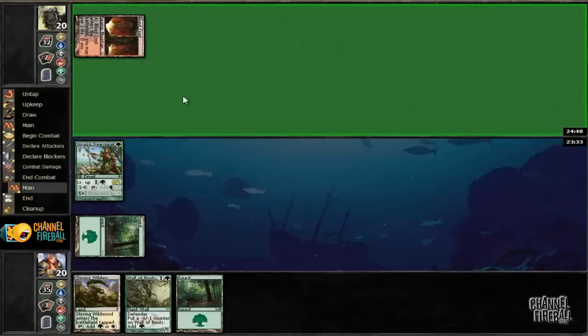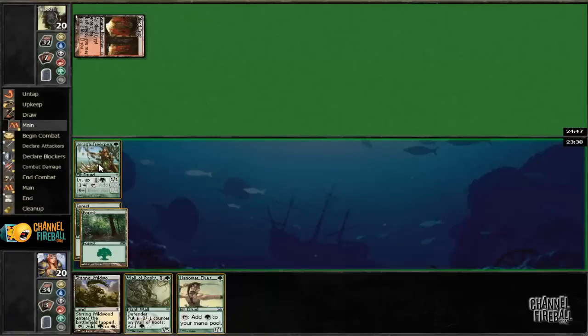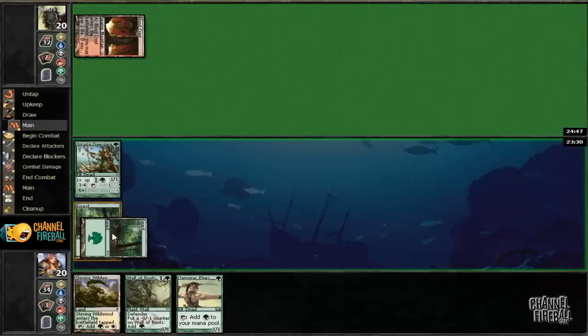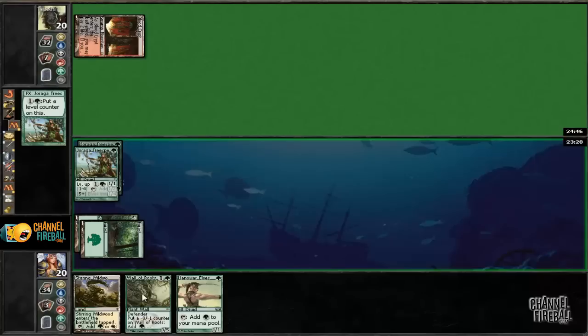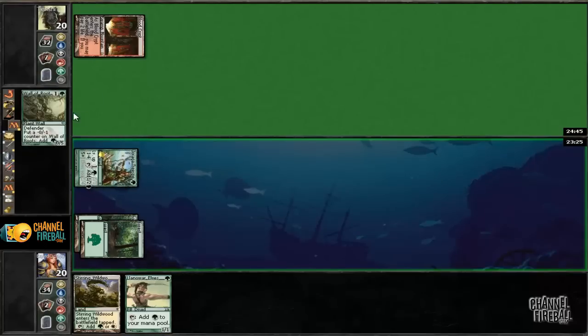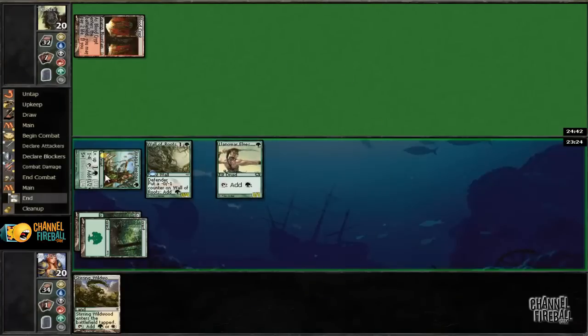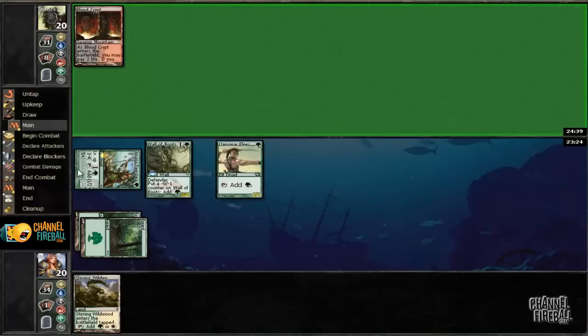Oh gosh, is that scary? I think we're just going to go ahead and explode out of the gates here. Play our Wall of Roots, play our Llanowar Elves, and then just level this bad boy up and we'll have almost eight mana now.